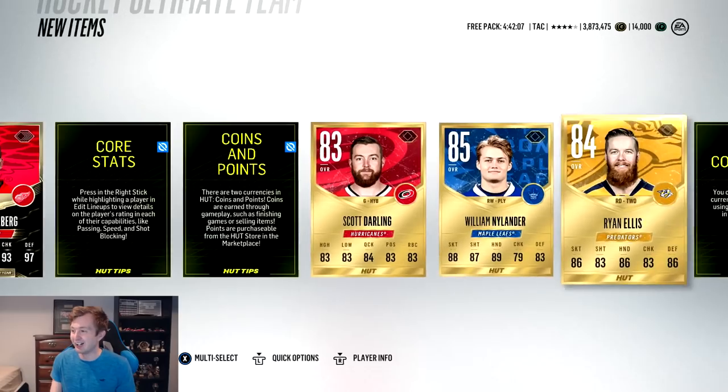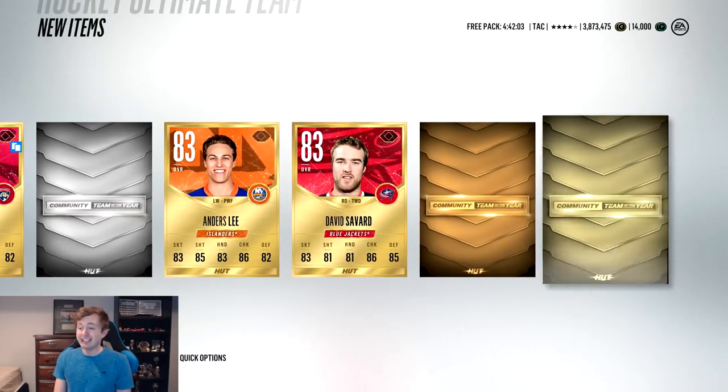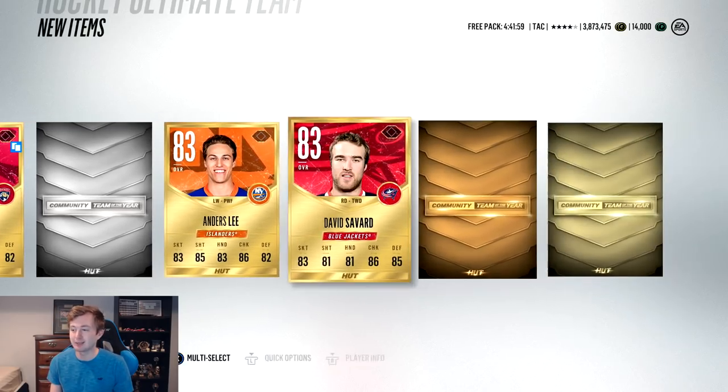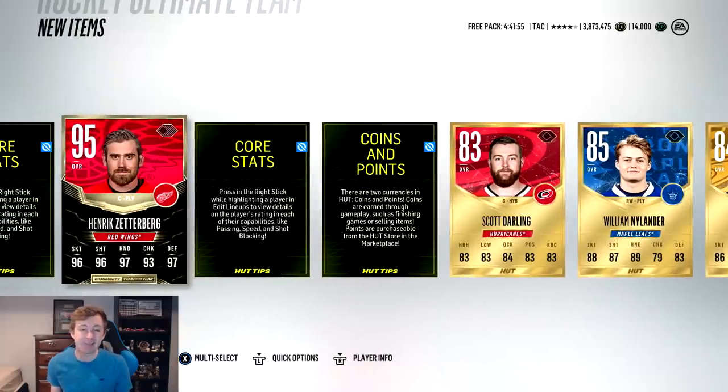Team of the year Zetterberg! That's amazing, let's go! I knew it was coming - the pen pack. Canadian Duke. Look at that - we get three! This is a sick pack. Bronze collectible, silver collectible, gold collectible, and the team of the year Zetterberg, 95 overall. So he's like a mid-tier team of the year.